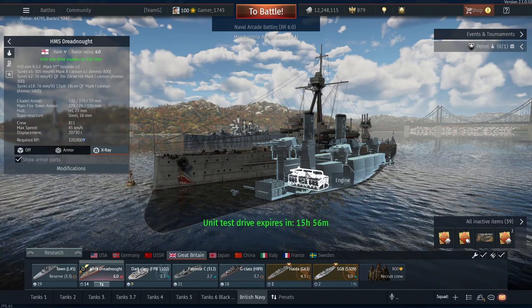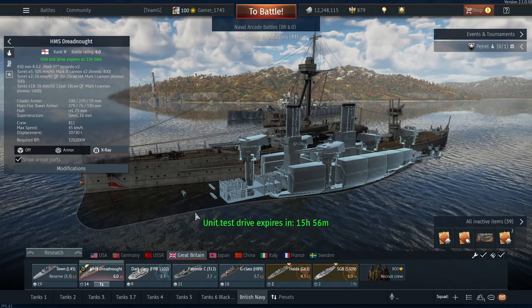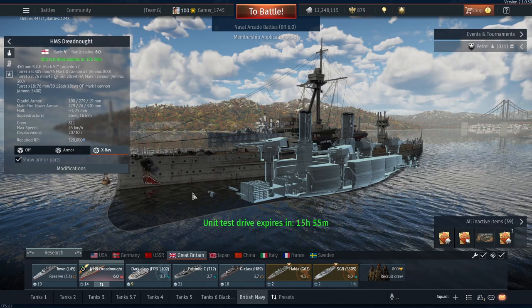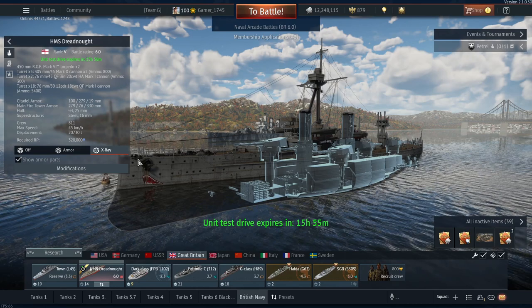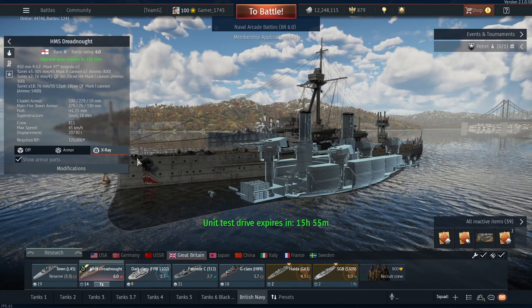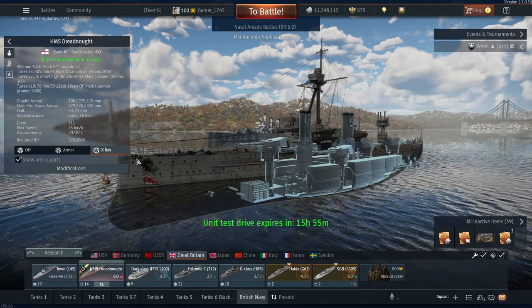By the time World War I comes around, this is getting very outdated. It's a one-off — not part of a large class. Navies like to put the same type of vessel from a class into a squadron so they all move the same — same speed, same handling. If you have a class of four battleships, you'd have all four in a battle squadron. The Dreadnought was a one-off here.